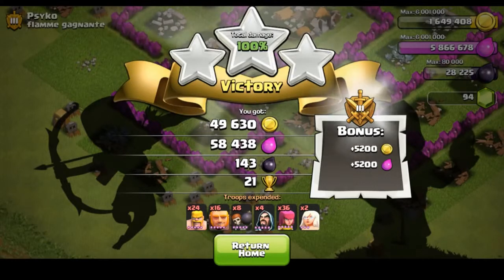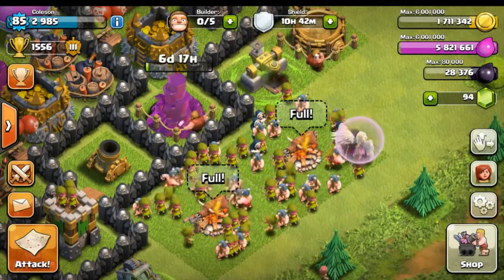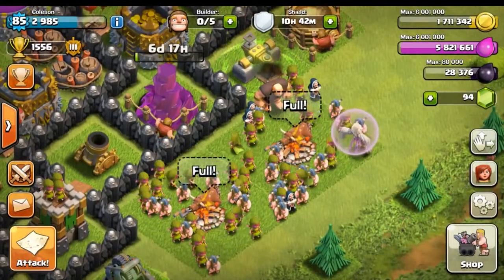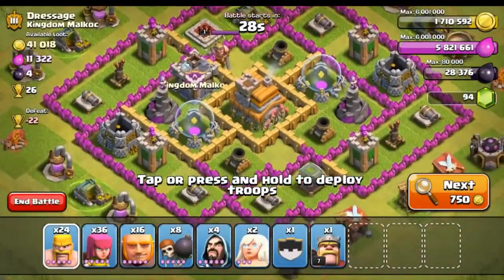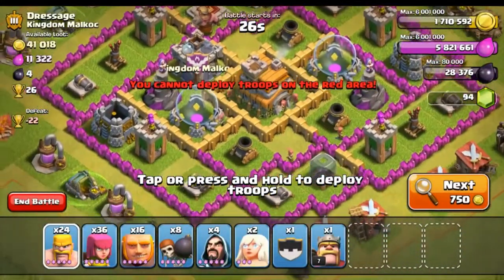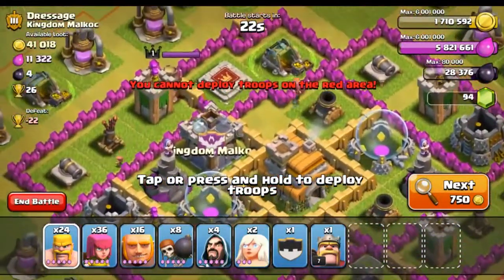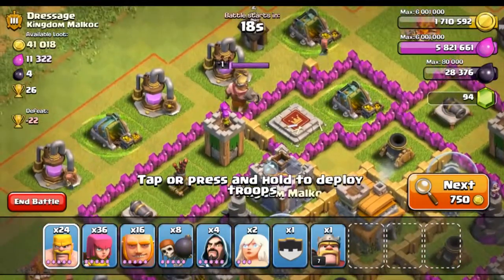I'm going to go ahead and train another army and I will see you in a sec. And we are back with another army, so let's not waste any time and get right into our attack. We got a shield — break it. Another Town Hall 7 so this should be pretty nice. This time we got our Barbarian King and that's really going to help us out, so let's go ahead and test for those clan castle troops.